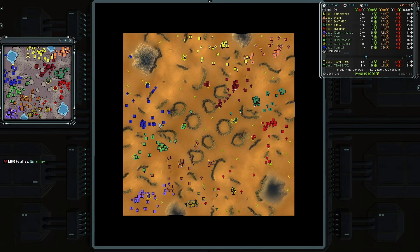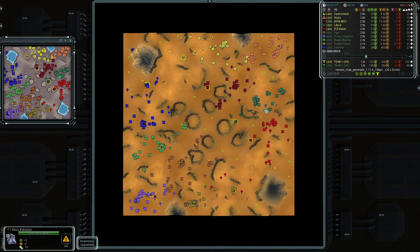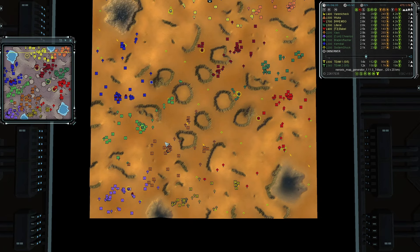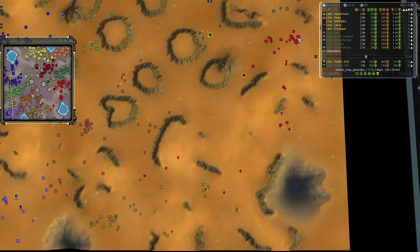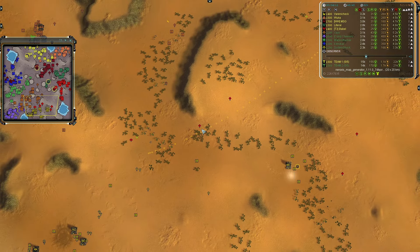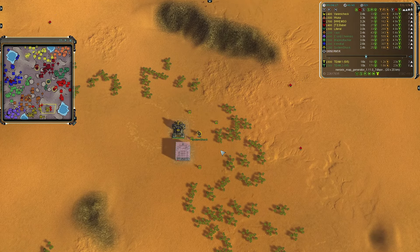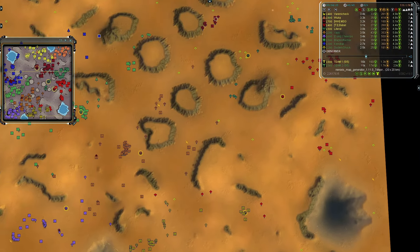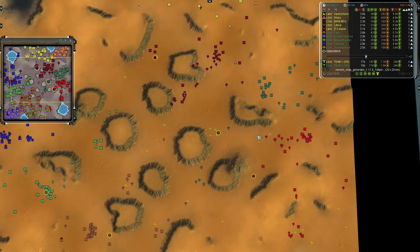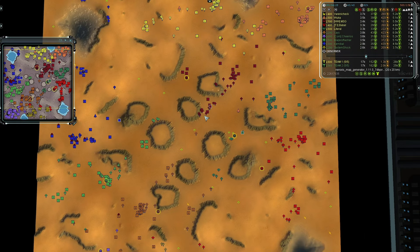Team one is much more versatile with access to Chickens, Monkey Lords, Colossi, and Megaliths — four out of five land experimentals versus team two's one. We do see some early scouting and raiding from Babble in the east against System Shock, with a couple of engineers dying to scout bots and Aurora running around the commander. System Shock is getting a production base online in the middle of the map while team one's front line commanders push forward toward the first set of plateaus.